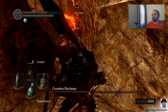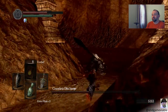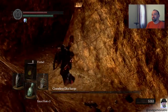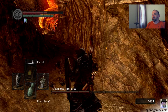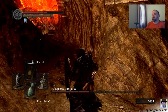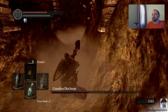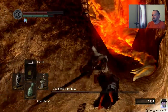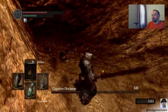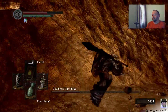So my strategy was pretty simple, as you can see. Stand here, wait for him to see me, and do his attack, then run away. And my cue for when he launched his attack was that groan he does. Then I'd run back and hit him with a running attack, which does a bit more damage.